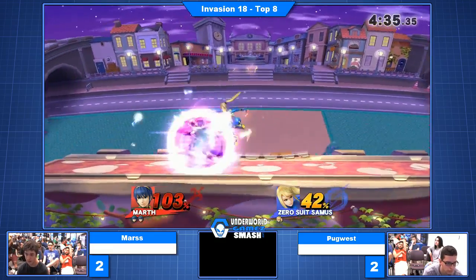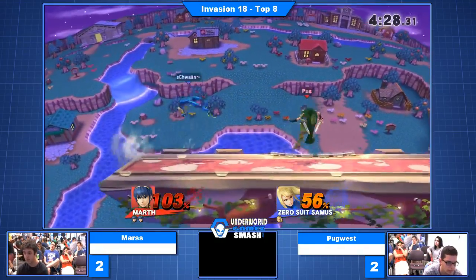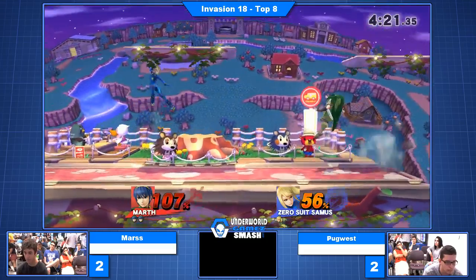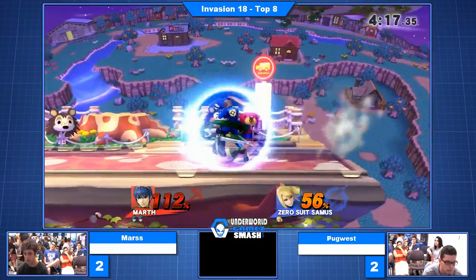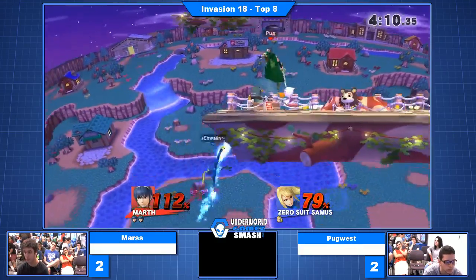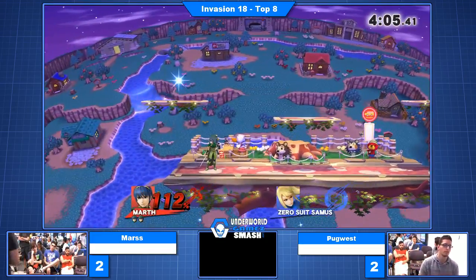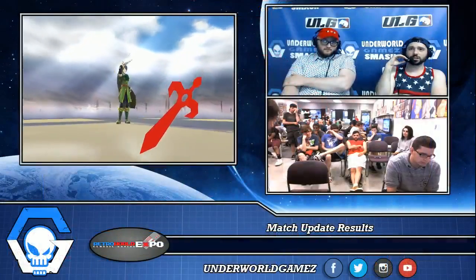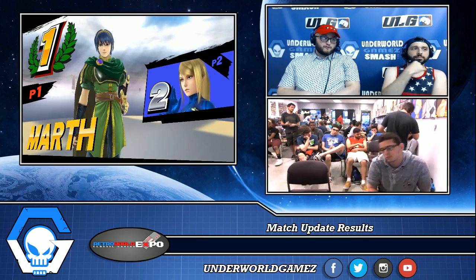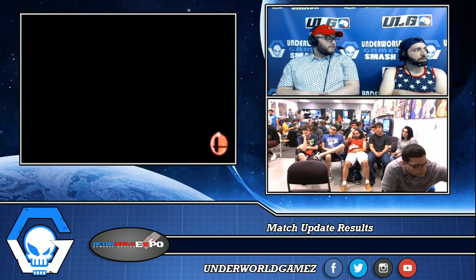56% on Mars. That spot dodge was late but it worked out. Pug is spacing right now, which has been amazing. Gets the stage control. This is where Pug takes over — we talked about it with Rafi. Great down tilt from Pug — he's going to keep up the pressure. 88%. Perfect shield, and that's it. Really well played by Pug. I like the ledge control he had there, especially in game five. He did such a good job controlling the ledge. His perfect shields were huge towards the end. He looked firmly in the driver's seat. Especially after the second down tilt, it looked really rough for Mars. GGs, well played.